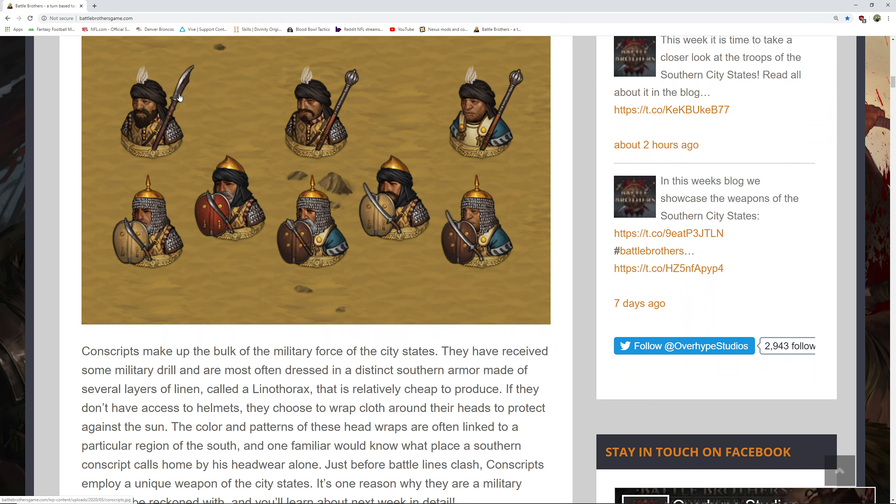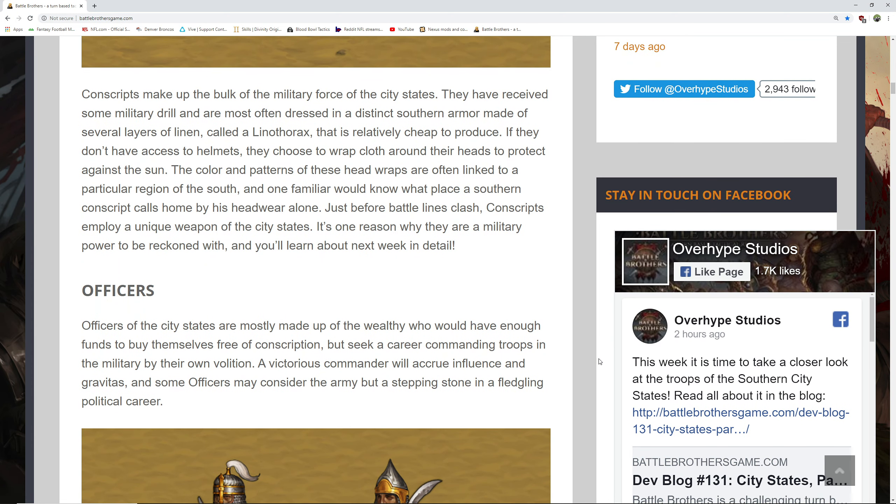The council of viziers may decide to conscript citizens for defense of the city state or for protecting and furthering the interests of the state. In practice, this can mean anything from border skirmishes with other states, punitive expeditions deep into the deserts, to hunting down raiders and crushing slave rebellions. Conscripts make up the bulk of the military force in the city states. They've received some military drill and are most often dressed in distinct southern armor made of several layers of linen called a linothorax, which is relatively cheap to produce. Just before battle lines clash, conscripts employ a unique weapon of the city states — one reason they are a military power to be reckoned with — and you'll learn about that next week in detail.